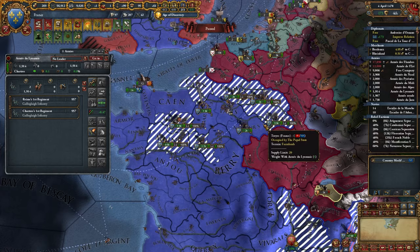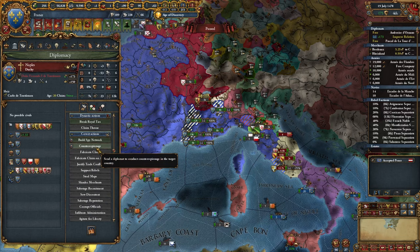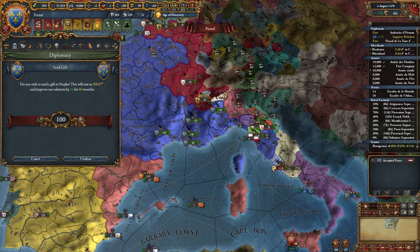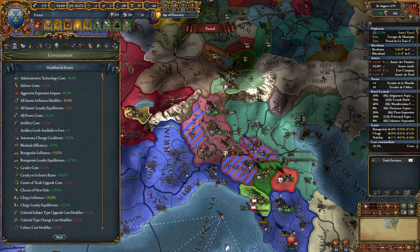We gotta regain control of our land, but we're doing a pretty good job of reverse carpet sieging. Once I regain control I'm hoping to make money and send a gift to Naples. The next age ability lets us do the transfer at half cost. We should be able to send a gift to Naples — we need 17 more relations for that. So we can start annexing Naples next month. I'm going to dissolve my alliance with Castile now because I want to fight him later. Our AE modifiers are kind of gone at this point — we still have 50% but not as much as before.